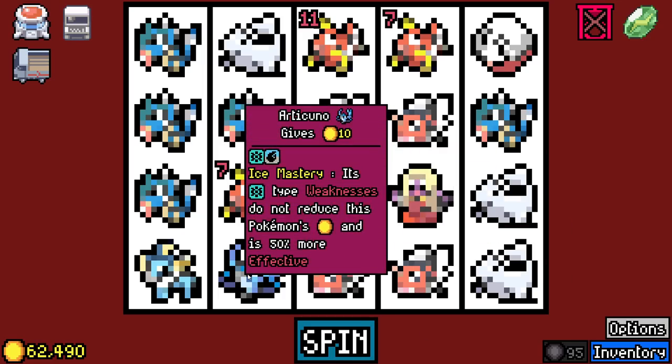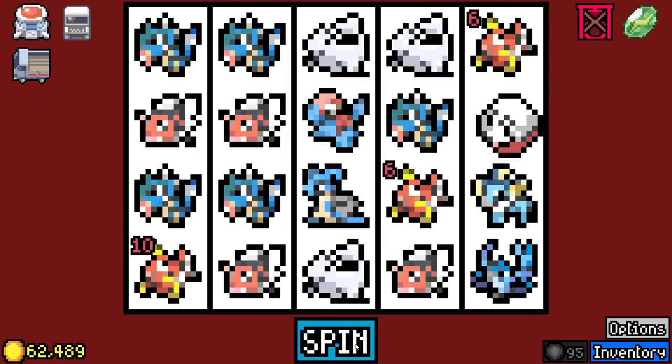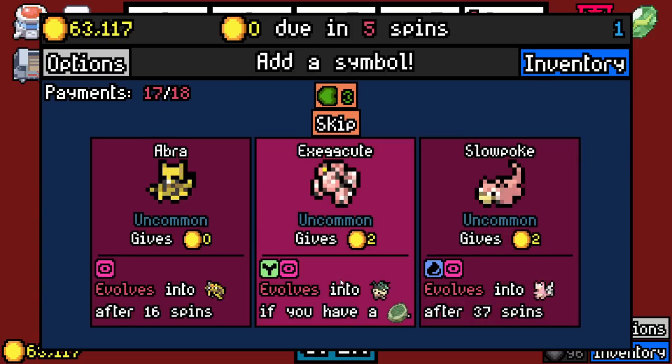It's beautiful. Ice Mastery — its ice type weakness doesn't reduce its value. It's not bad. Is there a Pokemon in Gen 1 that is four times weak to ice?